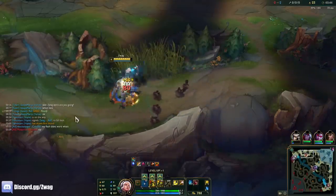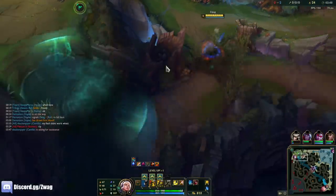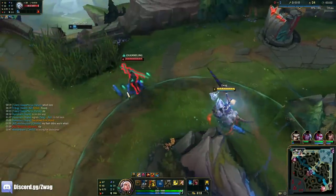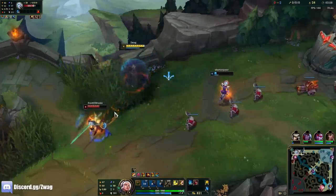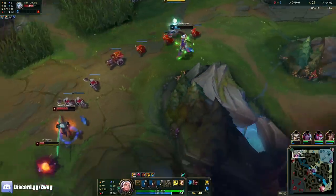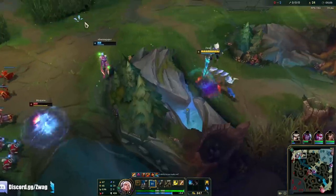It looks like I'm doing a lot of damage because I'm hitting the jungle camps and I do like three times more damage, but I don't have any AP yet so I might not actually. I missed my Q — it's so slow now, so it's a little difficult to hit. This guy's low, but I don't think I can 1v1 a Viego, but I mean I'm down to try.